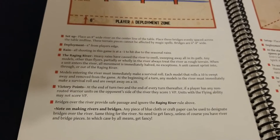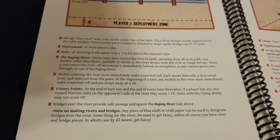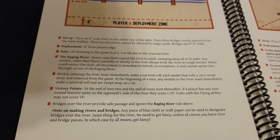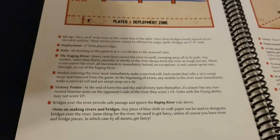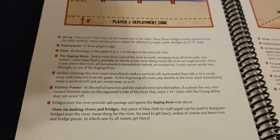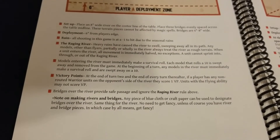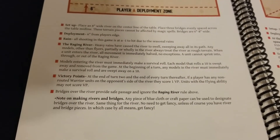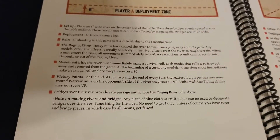For victory: at the end of turn two and at the end of every turn thereafter, if a player has any non-routed warrior units on the opponent's side of the river, they score one victory point. Units with the flying ability don't score for this — it could be a cheap way to spam flyers, and to keep things fair, flyers don't count for scoring in this scenario.